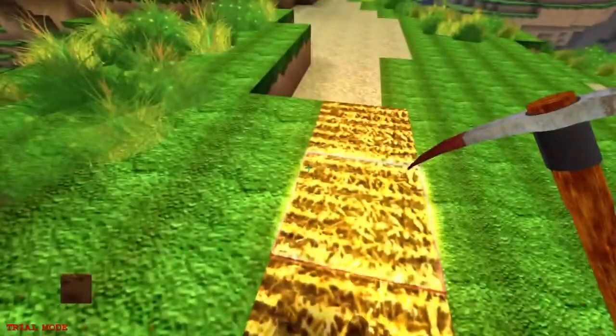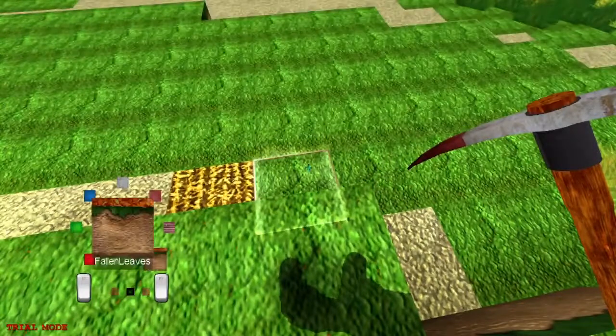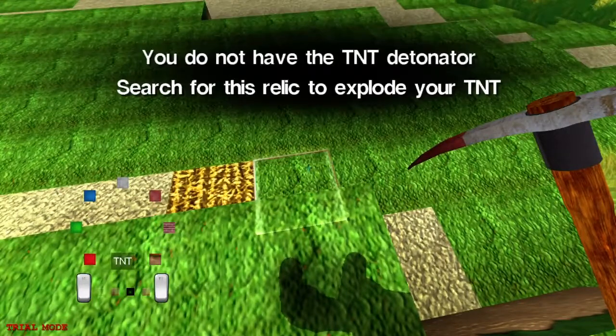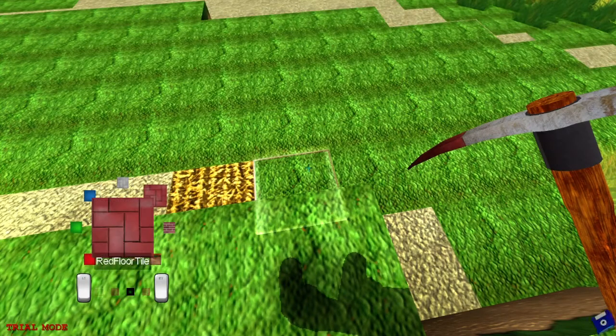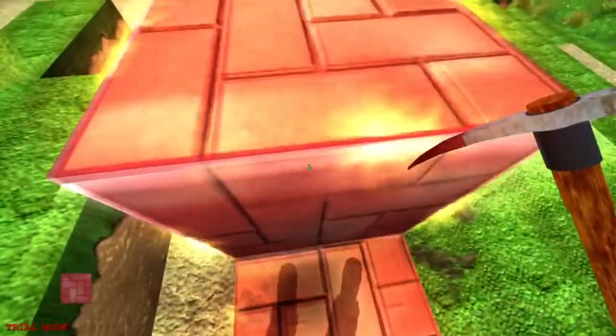It's right bumper to place, left bumper to destroy, and everything's done really quickly. Except this whole relic thing — apparently you can't use relics in the trial version. You find relics, which are special items; I found the speed boost one. To use TNT you have to find the relic for it.